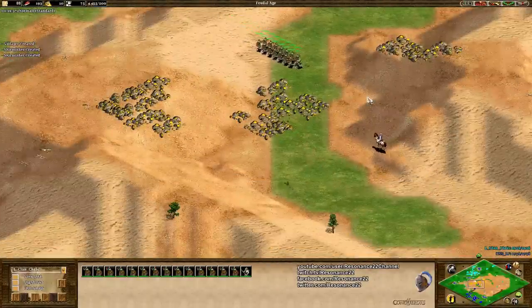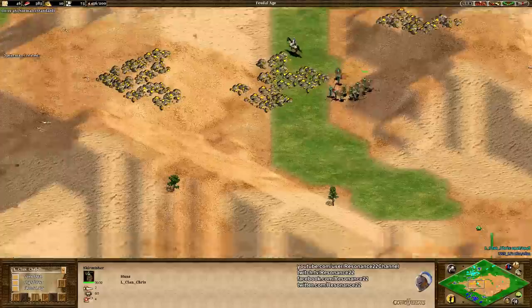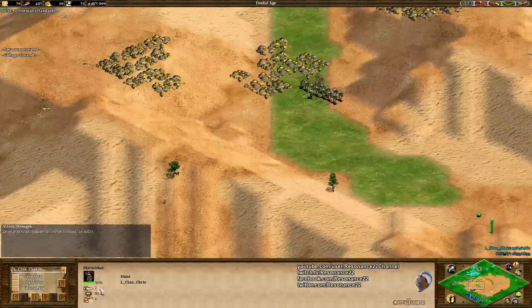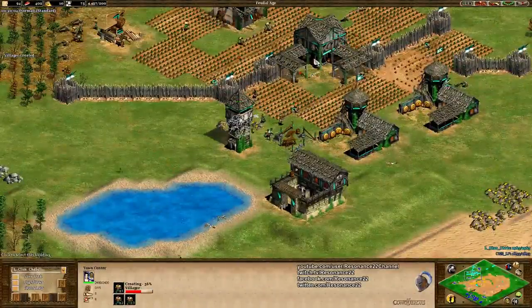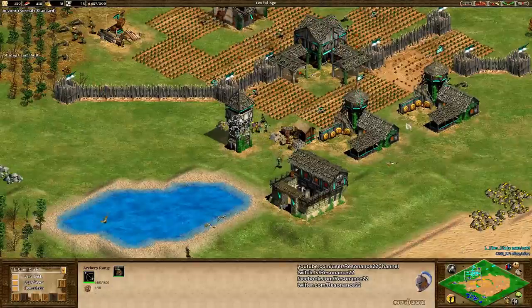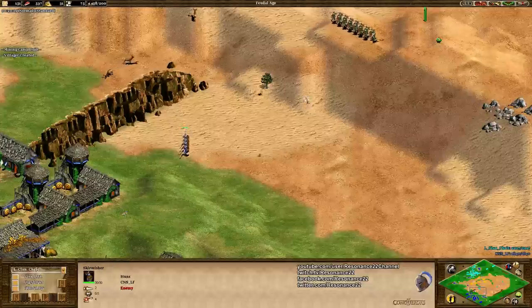Knights are so good against all types of feudal age units — even spearmen unless you have a ton of them — and they're insanely good against skirmishers because skirmishers have a minimum range and deal only one damage to knights. Knights have two armor, so the two damage from the skirmishers is essentially nullified to just one. This watchtower will protect this gold mine, but it looks like Chris is taking his time to transition into something else. He's been pretty slow to transition onto gold, so he has no choice but to commit to skirmishers in the meantime.